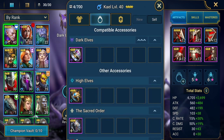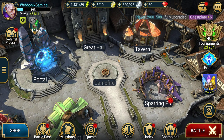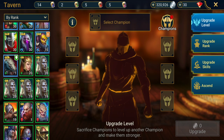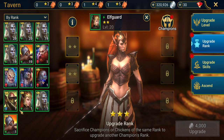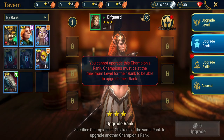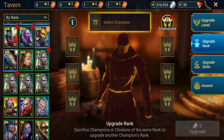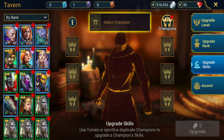Once your champion hits max level, you need other champions at that level to enable them to increase in rank — their star rating. For example, a two-star champion at level 20 needs to be fed two other two-star champions to turn into a three-star champion, done in the rank-up section. This increases their base stats as you level up. You want to level up champions you're not going to use and use them as food to feed into your main champions through the upgrade rank tab.